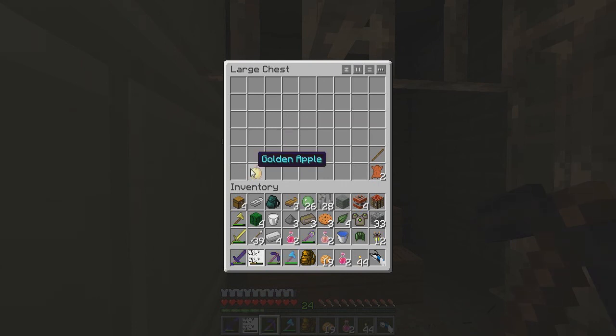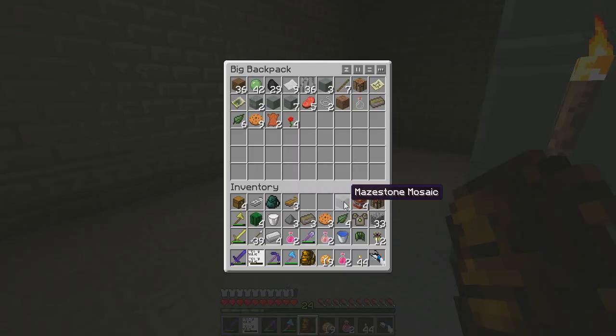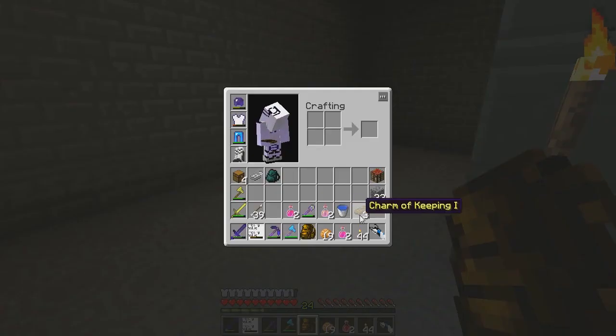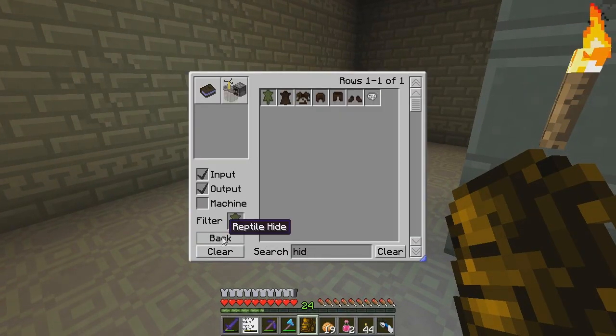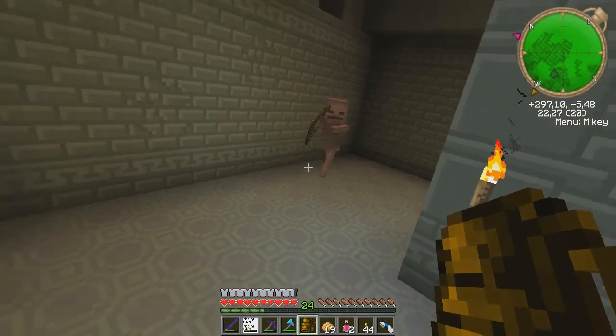What the hell am I gonna do with the cactus? I can turn these into a silver one now - or not, maybe I need four. It's been a while since I did this charm - there it is: charm of keeping one. I need four.